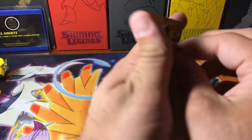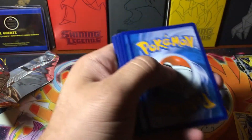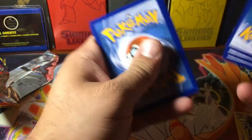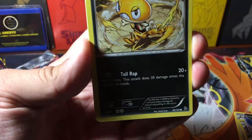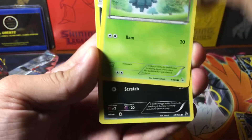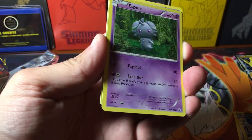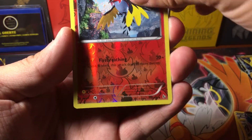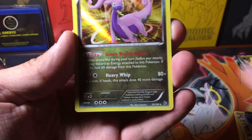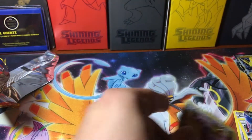Alright, so for the last pack — the Flash Fire Booster. Can we get something cool? I'm not gonna give that code away. Let's see what awaits: Avalugg, Magnetic Storm, Sneasel, Scraggy, Pineco, another Sneasel — wait, different Sneasel, okay — Espurr, Stunky, a Reverse Fletchinder, and the Rare is a Holo Goodra. I think that was the first Goodra they actually printed, so kinda cool.